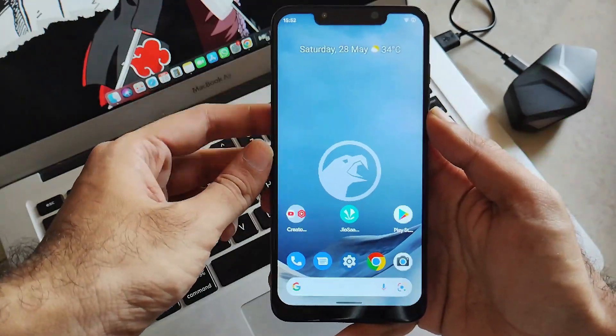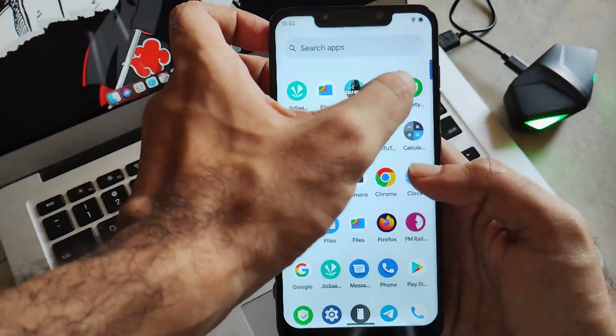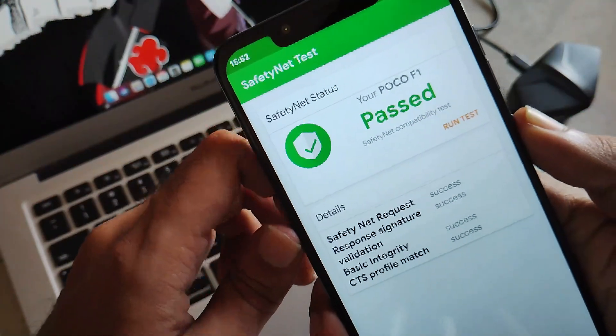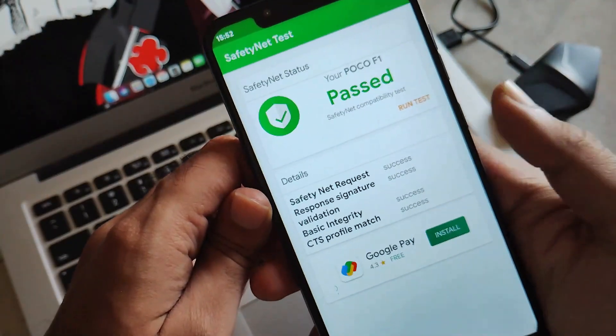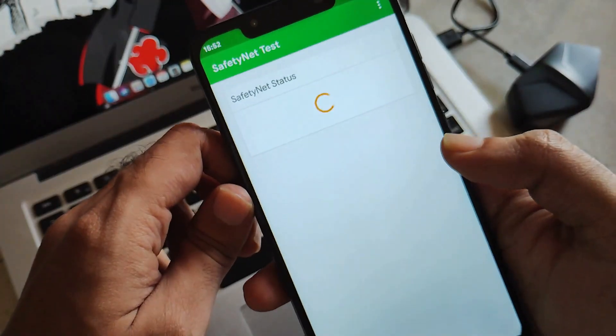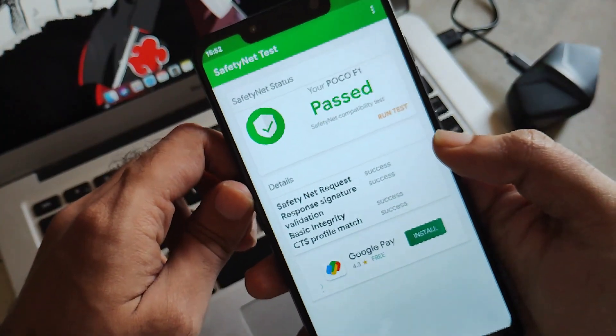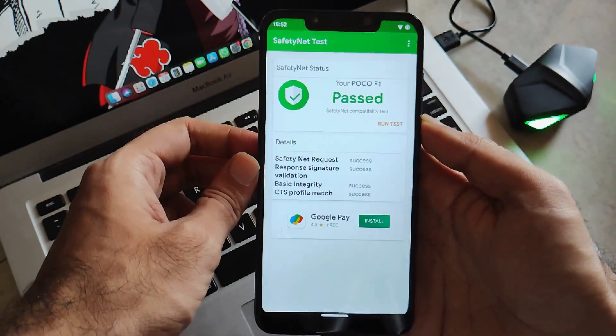Now let's dive into the SafetyNet check bypass. The good news is that SafetyNet bypass works out of the box. No less to expect from Corvus — you can use all your payment and banking applications hassle-free without any issues. CTS gets bypassed and you are good to go with all your finance and banking applications.